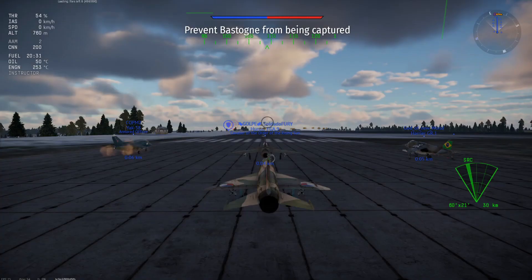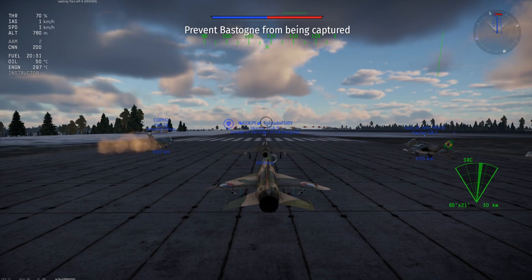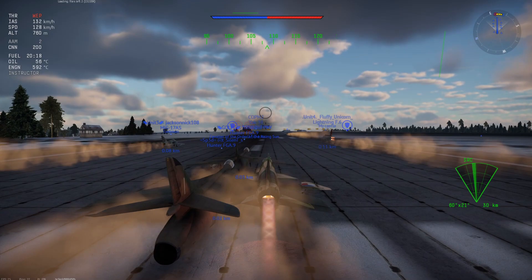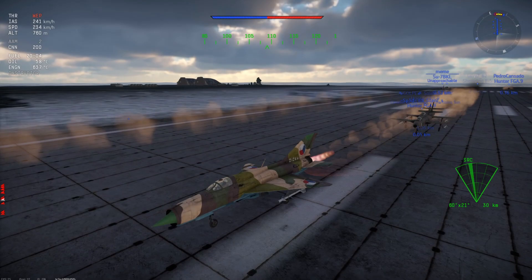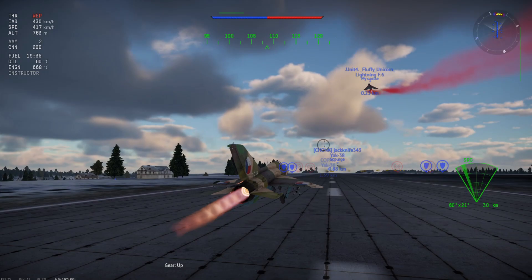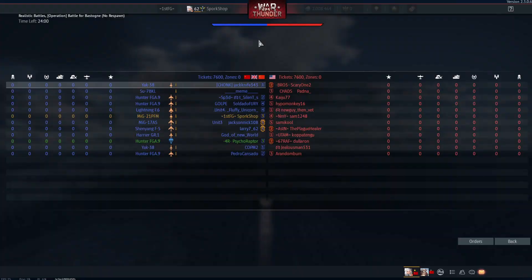Now that we have 20 minutes worth of fuel in the jet, I'm going to be playing kind of like an F-104 — being extremely conservative, because this jet, although it is not that greatly competitive, is still going to be a very good jet. What you want to do on the takeoff is just get in the air first, but before you do a full rotation, just kind of wait until you get to about 600 to 700 kilometers an hour.